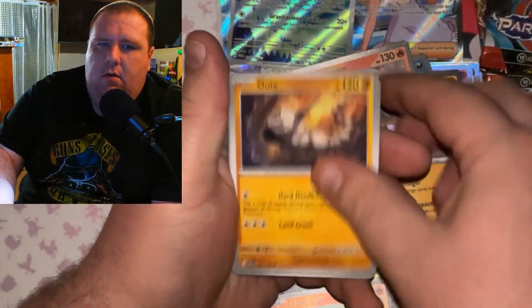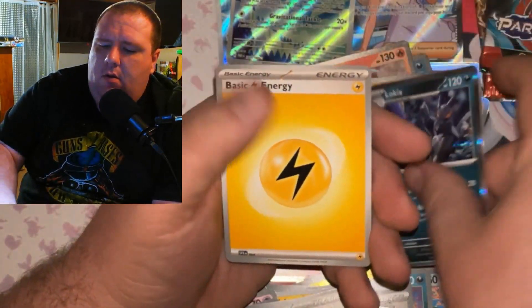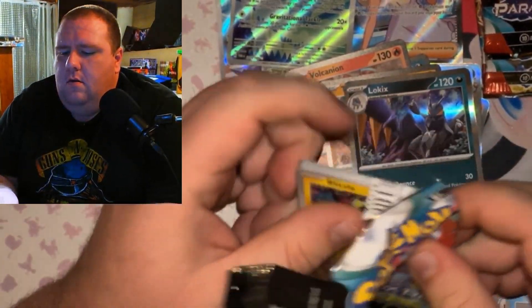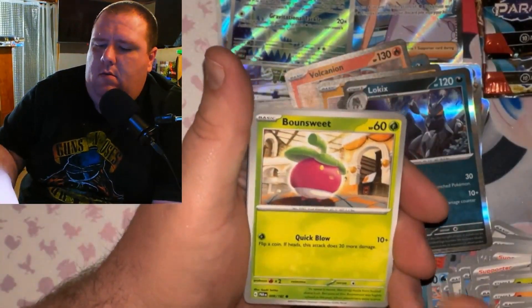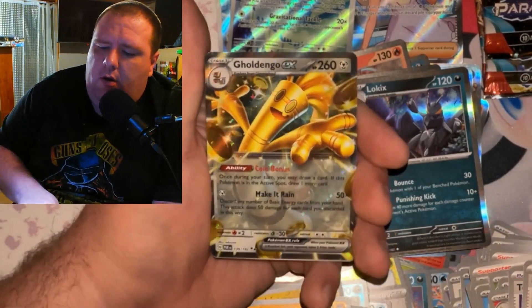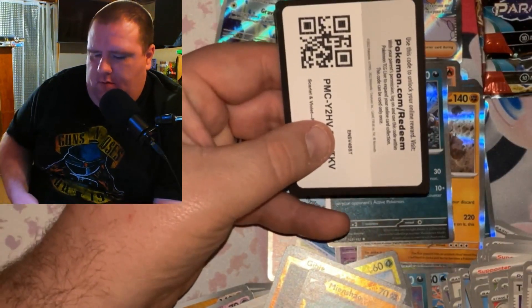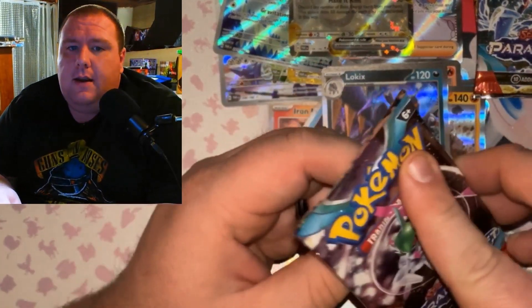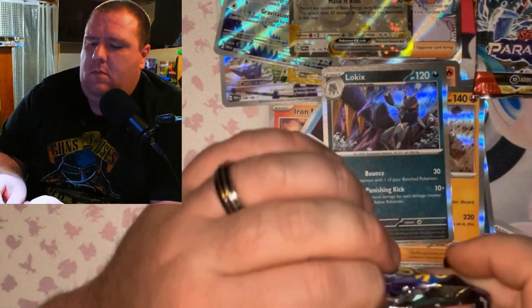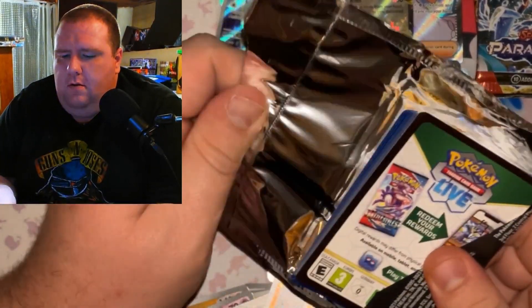Okay, got Onix, Crocalor, Tulip — and there we go! Blitzel. Exploud, Gibble, Goldengo! Oh — I think this set has the golden Goldengo card as well. I really hope I get that. Oh my gosh, they glued this one like crazy at the factory — you can't even pull it apart. That one's super glued together.